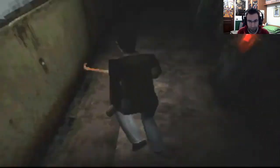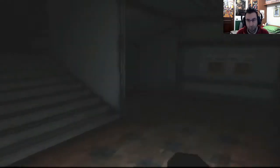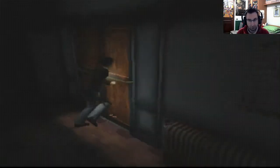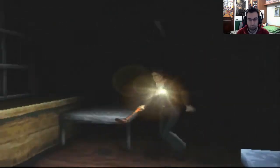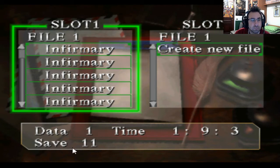Essendo questo acceso, noi dovremmo essere in grado di attraversare la porta lì della torre, che dovrebbe essere adesso aperta. Quindi andiamo a salvare, perché ci aspetta un incontro molto, molto interessante. È meglio prepararci un po' in anticipo. Qui sta andando bene. Perfetto, e proseguiamo. C'è ancora dieci minuti da poter giocare.